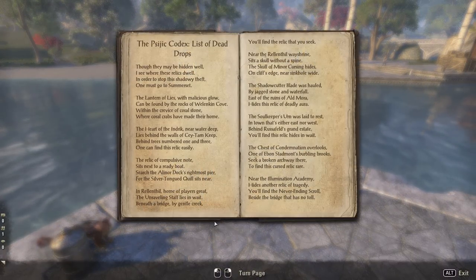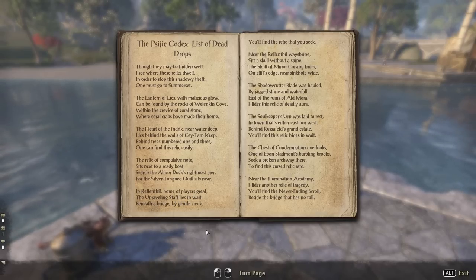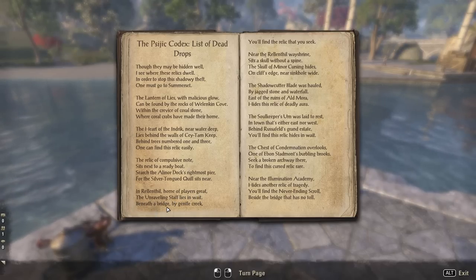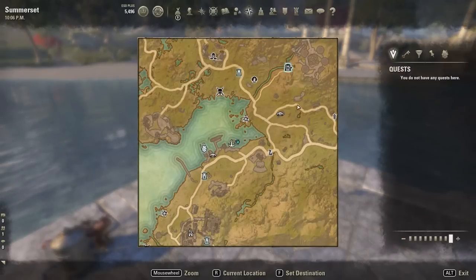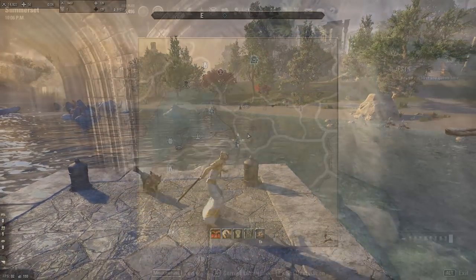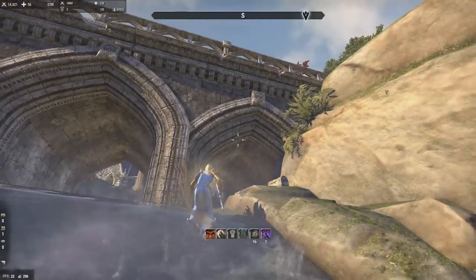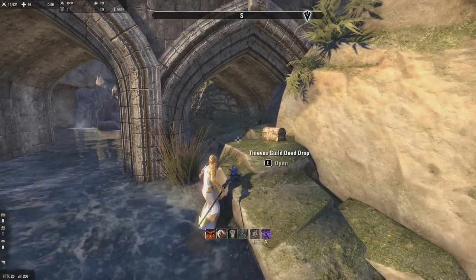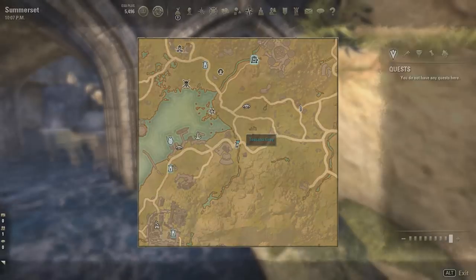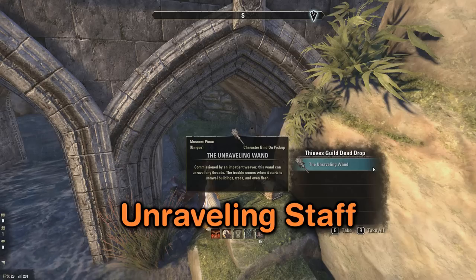The fourth one is the Unraveling Staff - there's a problem with the tooltip that calls it the Unraveling Wand but it is very much a staff. It says: 'In Relentl, home of players great, the Unraveling Staff lies in wait beneath a bridge by gentle creek - you'll find the relic that you seek.' You can see it's literally right on top of the Relentl marker. Here's the bridge, and it's basically just right under the bridge, south of Aldmora ruins. It calls it the Unraveling Wand even though it is an Unraveling Staff. For some reason it cocoons you.